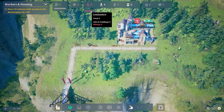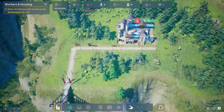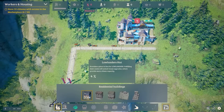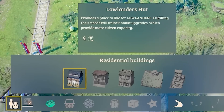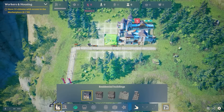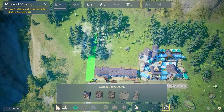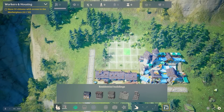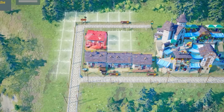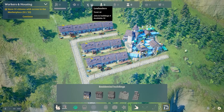Now we need some workers. We're missing eight people — we have eight jobs and there's no one there. So we come down to the residential button and build houses: a lowlander's hut. Each one holds four people. If we build them along there and do some roads, we can build a few more houses.